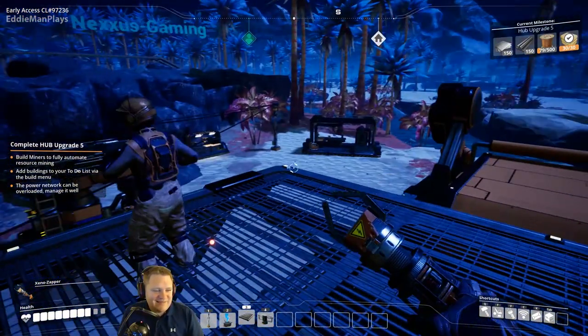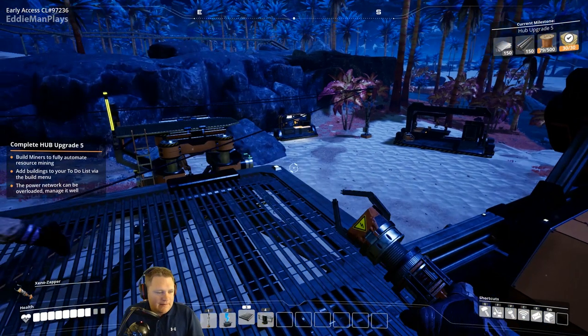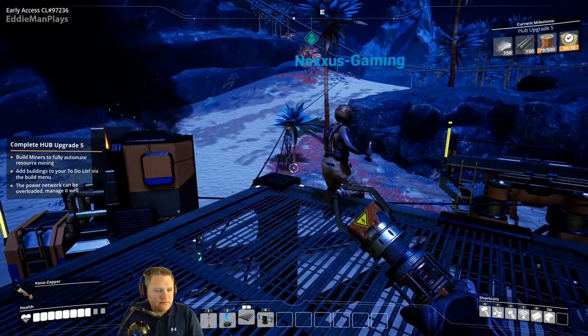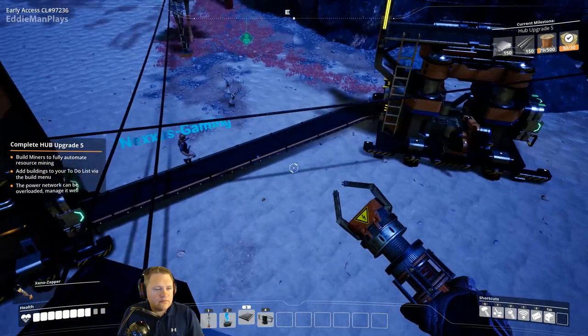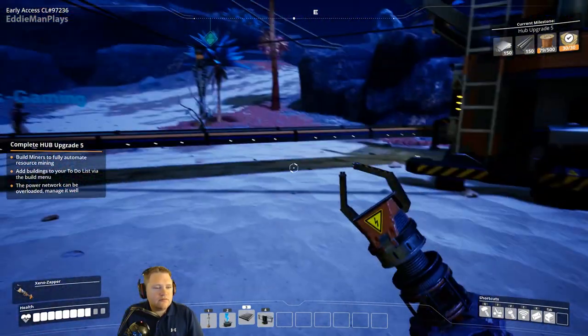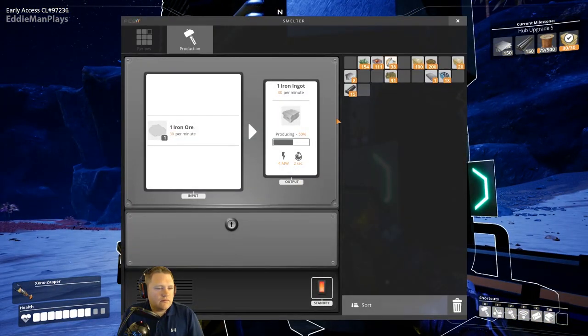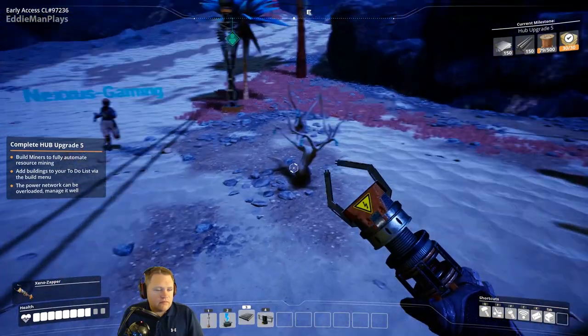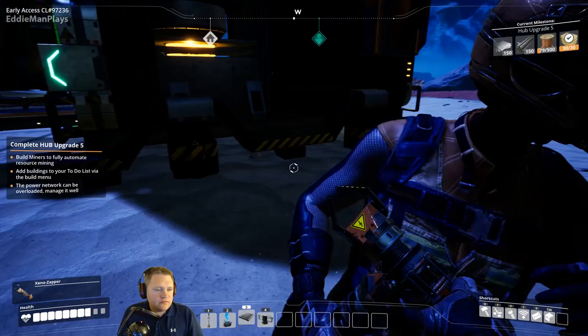So last time we left you guys we were establishing this base, and as you can see we started to set up a little thing here to make us some plates to help us along. We have the belts ready to be set up and the smelting. We did all the mining off camera because we showed you where we found it and what we were going to do. Now we're going to focus on today's agenda: setting up the smelters for everything. So without further ado, let's get that underway.